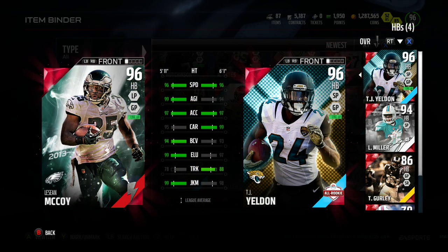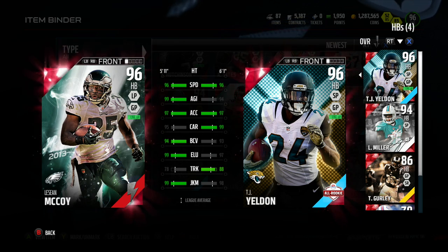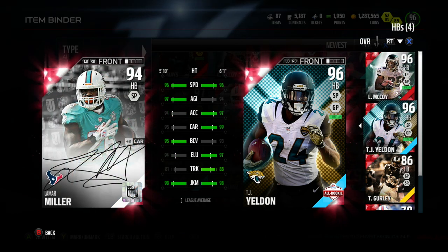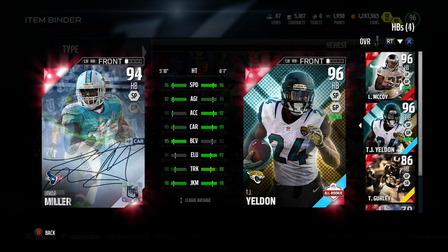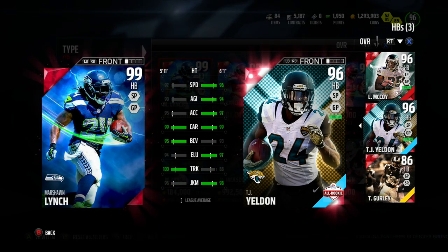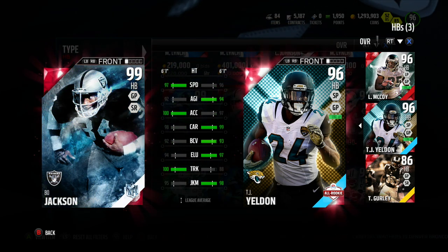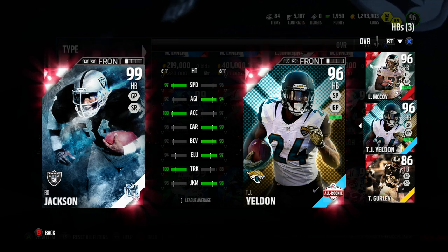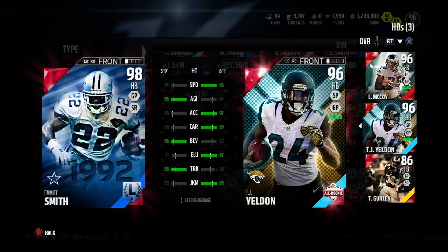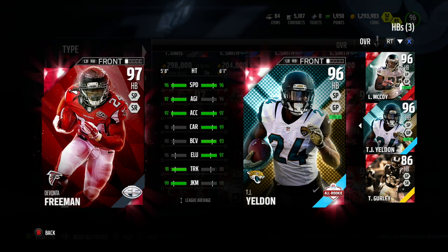So he has good enough stats. If we're going to stack him up against other running backs — against LeSean McCoy, flashback LeSean McCoy — Shady's a little bit better. If I stack him up against Lamar Miller, Lamar Miller has more agility and ball carry vision. But then I started seeing things like this: if I stack him up against 99 overall Marshawn Lynch, from just a surface comparison he looked better. Obviously 99 ball has better truck and speed and acceleration, but in the other categories, the other one was a lot better. You've got to be careful whenever you're doing surface comparisons like this, because they may not tell the whole story.